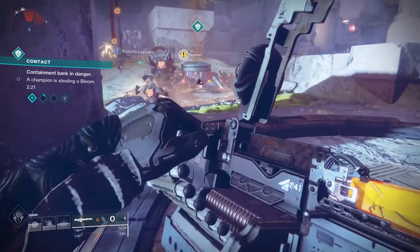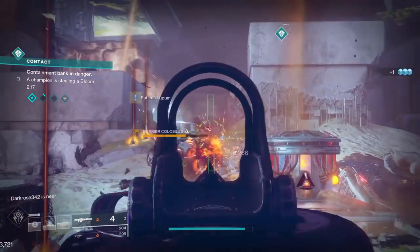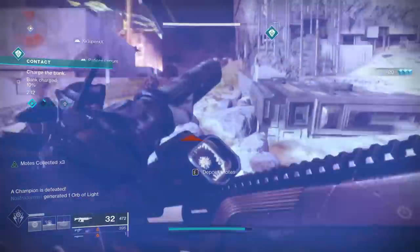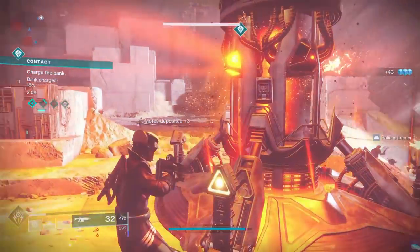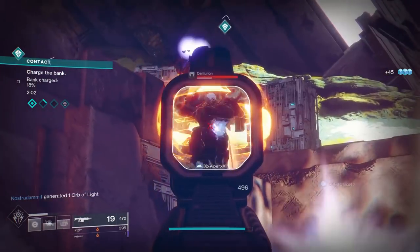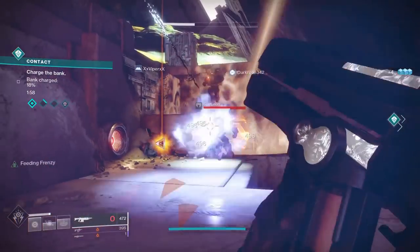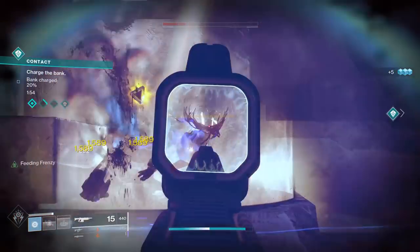Now that we have all that prep work out of the way, we're going to be heading to a few specific vendors that will give us multiple bounties we can complete all at the same time while only doing one activity. The main activity we're going to focus on is the new Contact public event on IO. This will simultaneously help us work towards seasonal triumphs, gain umbral engrams, and there's also going to be a lot of players doing this right now, so it'll only help us finish it even faster.